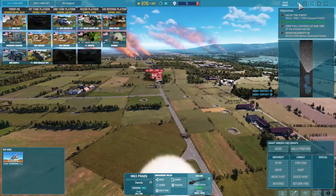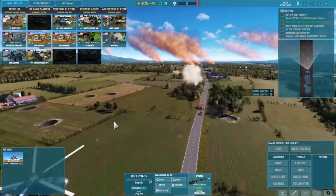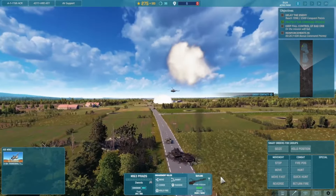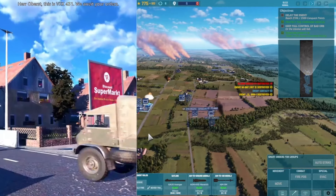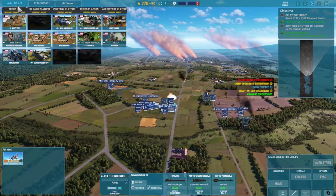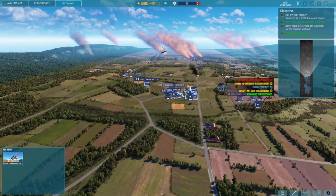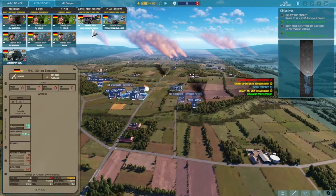Every division and nation plays differently — whether utilizing the Gazelle helicopter, the Leopards, the Challengers, storming beaches, or fighting through intense cityscapes. They've made it more accessible for casual players: you can set doctrines for your units that tell them to automatically engage, reducing the amount of micro needed for new players. Think of it like TAC-AI in Combat Mission — you don't always need to be right on top of your units. I'd like to see that system improved further.